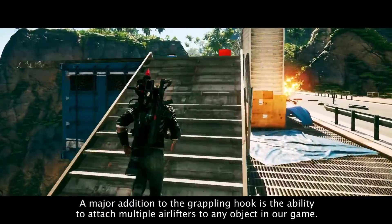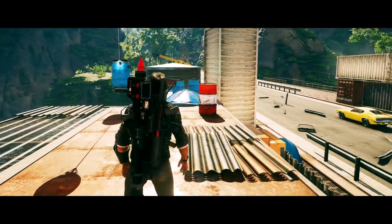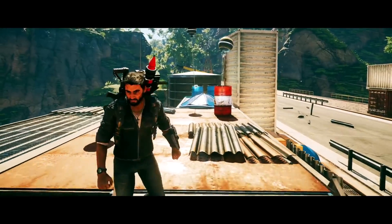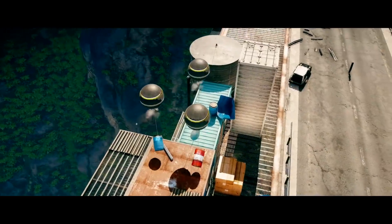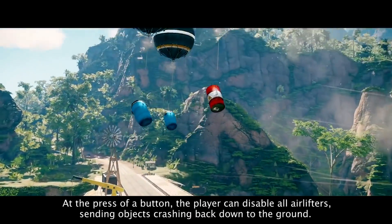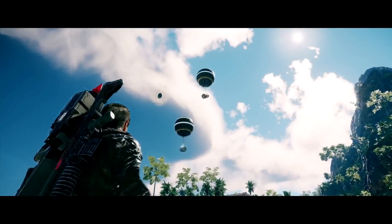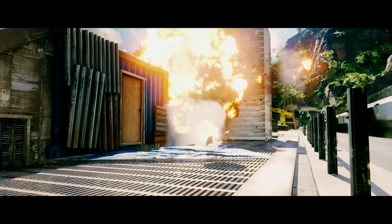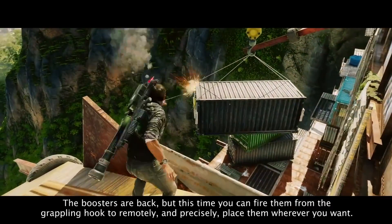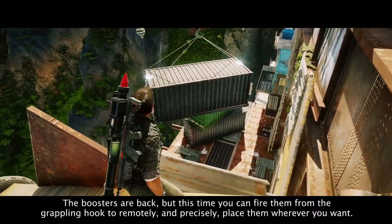A major addition to the grappling hook is the ability to attach multiple airlifters to any object in the game. At the press of a button, the player can disable all airlifters, sending objects crashing back down to the ground. The boosters are back, but this time you can fire them from the grappling hook to remotely and precisely place them wherever you want.